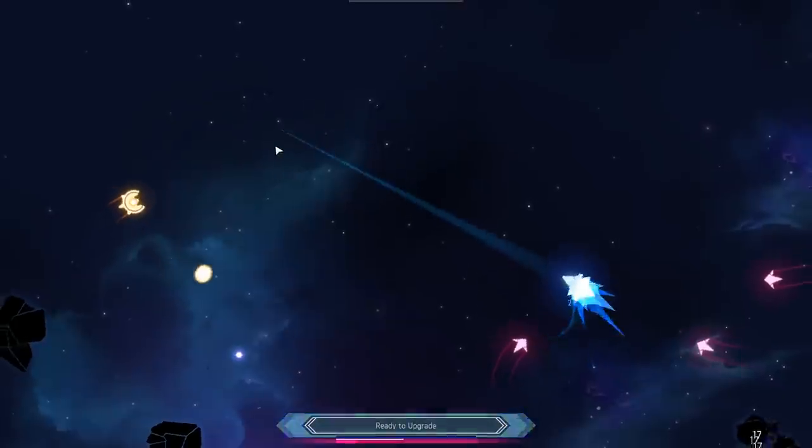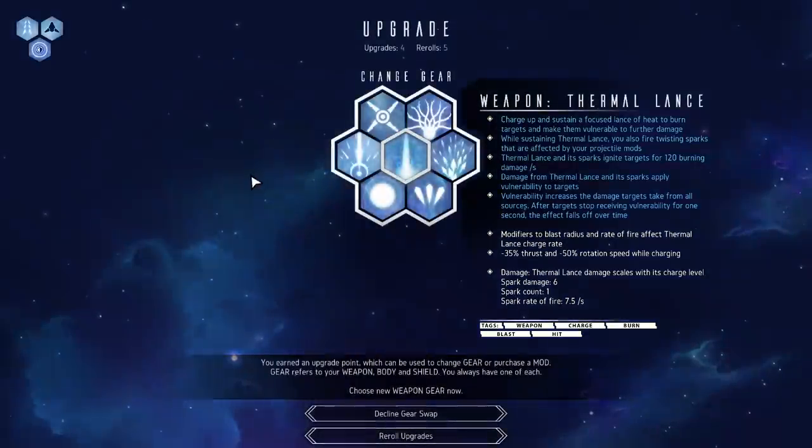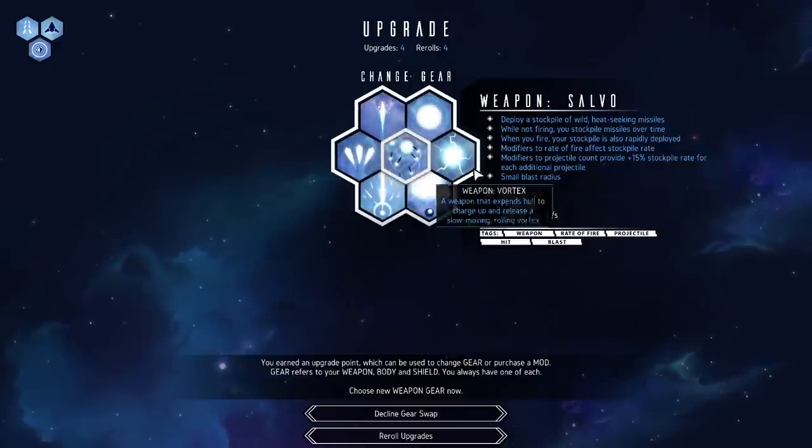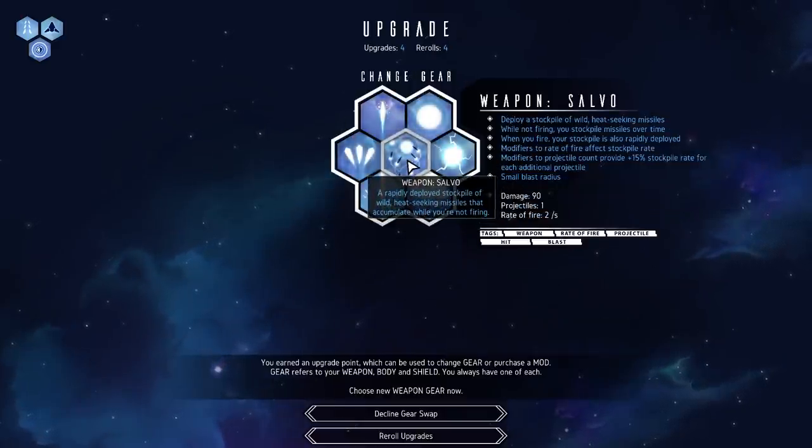The more we survive, the more things that we destroy, the more goodies we can get. So I'm going to go ahead and hit the level up button here and the first thing I'm going to want to get is a new weapon. I'm going to go ahead and pick up this salvo here.